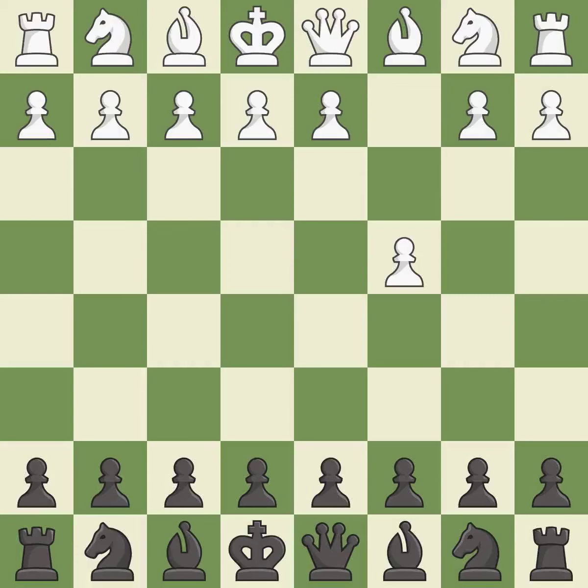The English is a more patient opening where White plays c4 to control the d5 square without committing a central pawn.